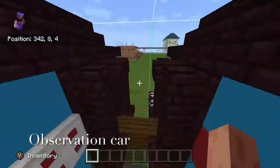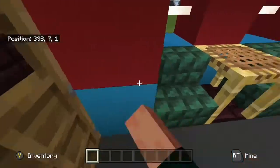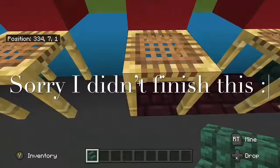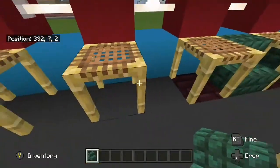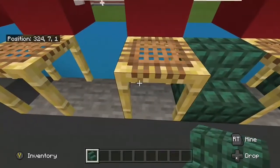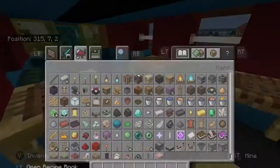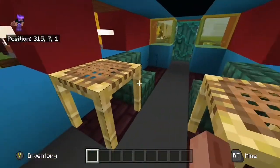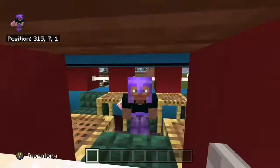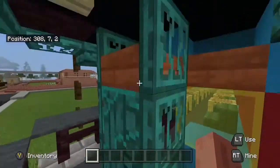Let's look at the interior first. I based this off the scene when they're coming into the North Pole and they go into the car. I also based this off of when they needed the hot chocolate, and also when the hero boy wanted to get the ticket to the girl.